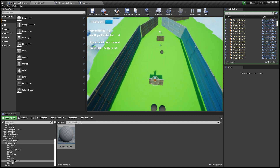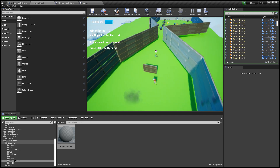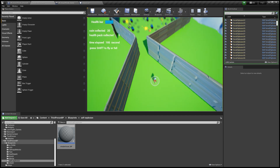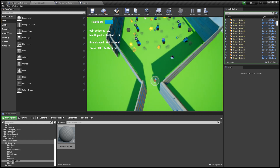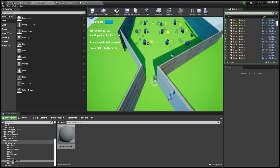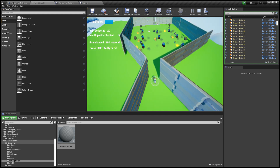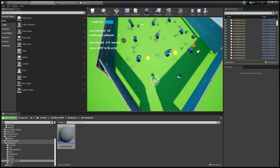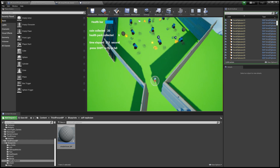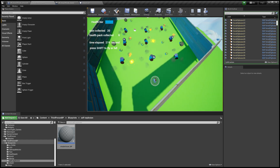Here we have the exploding chaser, but since we have a shield, we can prevent the damage. For this level, we only need to collect 23 coins overall, so we don't need to collect every coin here. As long as our total coins collected reach 25, we can win.